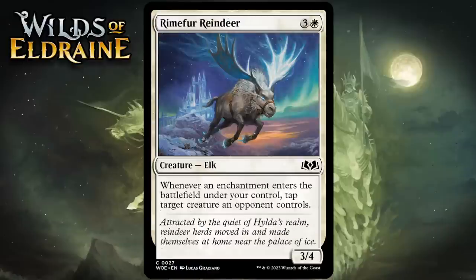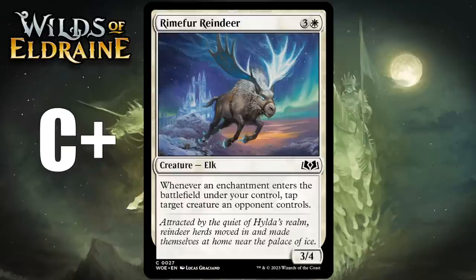Next up it's Rhyme of the Reindeer, which for 3 generic and 1 white is a 3-4 elk at common. Whenever an enchantment enters the battlefield under your control, tap target creature an opponent controls. This has big potential — tapping down one thing a turn is often great for letting your aggressive deck rumble, especially if the enchantment augments one of your creatures, which is the most likely outcome in this format. If you're not triggering it regularly it's a below-rate creature, but even triggering it once can open the floodgates by removing your opponent's best blocker. I like this especially in aggressive decks with lots of roll tokens. Giving it a C+.